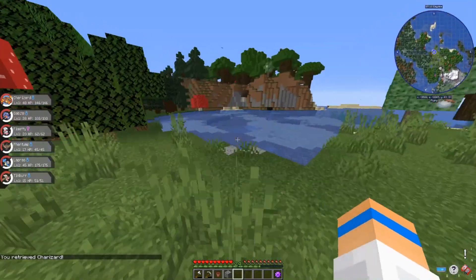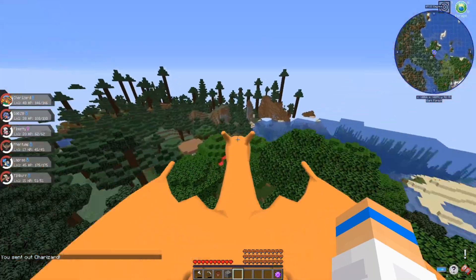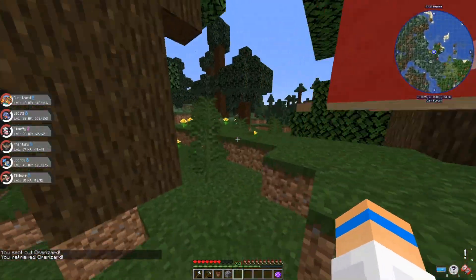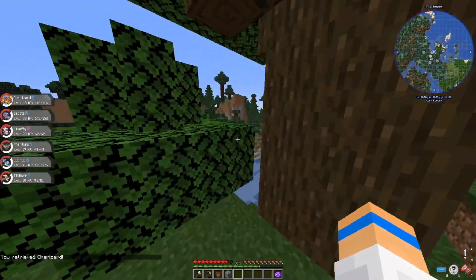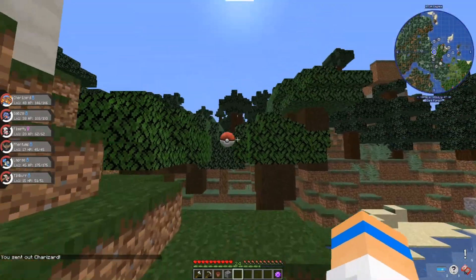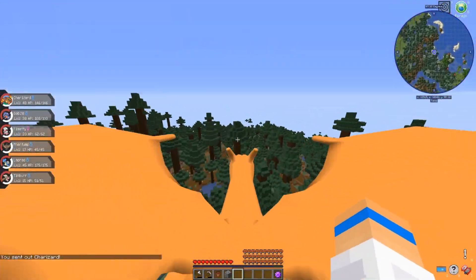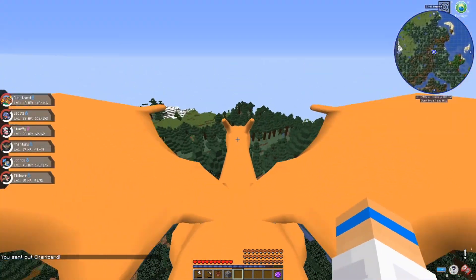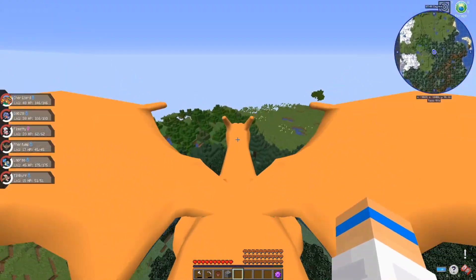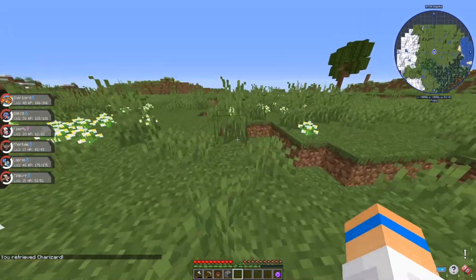If I just spam spacebar, I can hover a bit. I don't want to go to another Taiga biome. I want to find like one more Master Ball or something. That's something I would have never said in the previous version, because those were impossible to find. Ooh, a plains biome! I love myself a plains biome. I kind of just want to sit here and see what kind of Pokemon spawn.